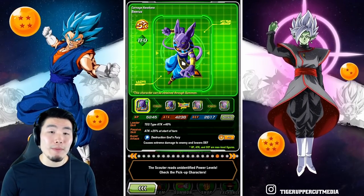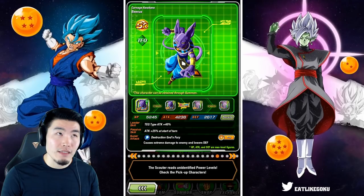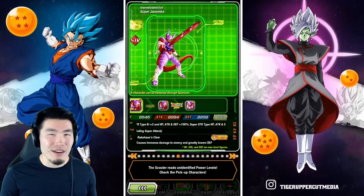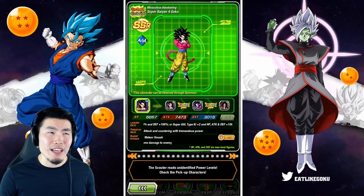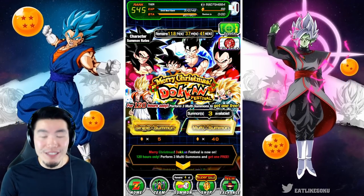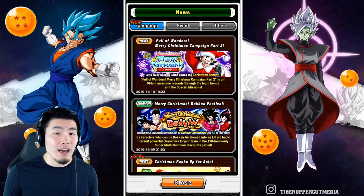So 20 featured SSRs, just like the JP banner, which means that each unit has a 0.25% rate. So if you're going for one specific unit like the GoBros, it's still going to be quite hard to pull them. It's actually the same rate as a Legendary or Legends Limited unit in Legends. So if you guys are Legends players, you'll know how hard it is to pull with those rates. But that being said, I think the first four multis is definitely not a bad idea.